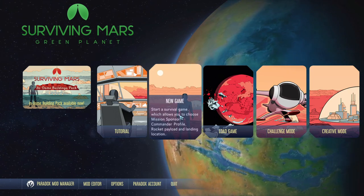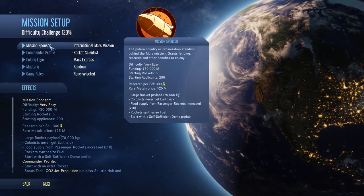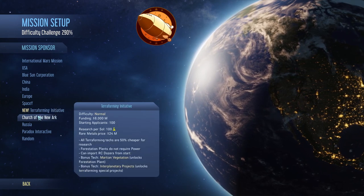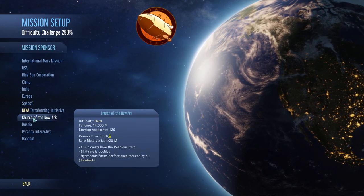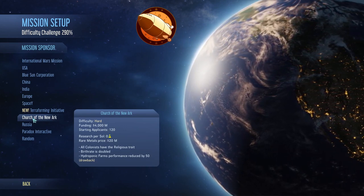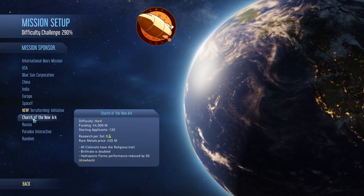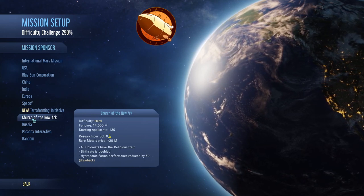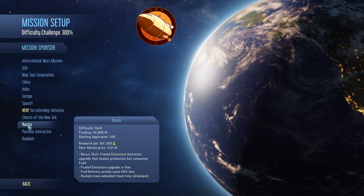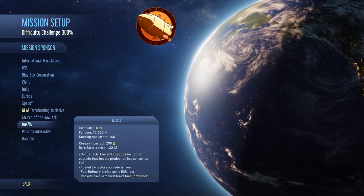I had a bit of a playthrough in easy mode just to remind myself a few things. Let's get started - to make this a 1000% difficulty there are a few things we need to select. First, we'll pick a mission sponsor. To reach 1000% we have to choose one of the hard ones. The three options we have are: Church of the New Ark, which gives us 4 billion but no research, however all colonists will have the religious trait, birth rate is doubled, and hydroponic farms performance is reduced by 50%.